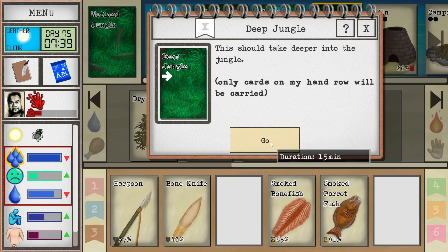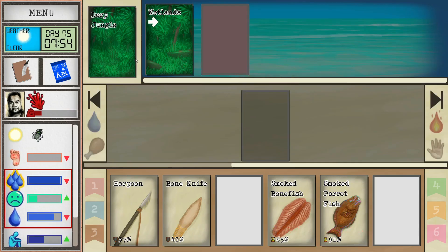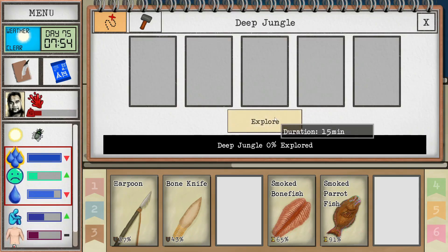We could harvest snake grass or experiment with the ginger plant, or we could head into the deep jungle while we wait for the condensation. Let's do that — I don't think I've explored this area at all, zero percent.